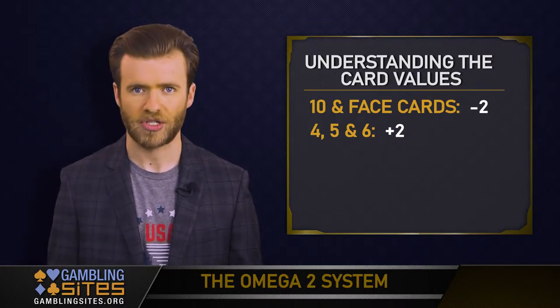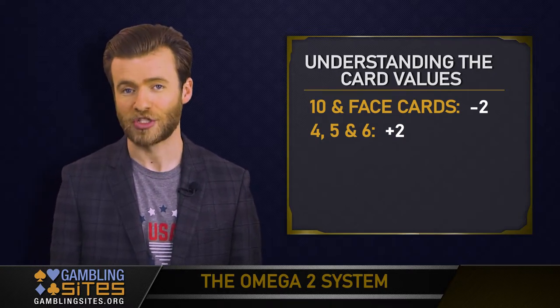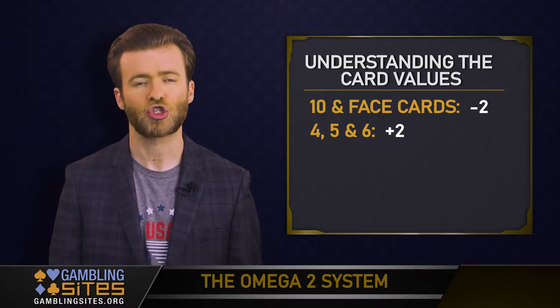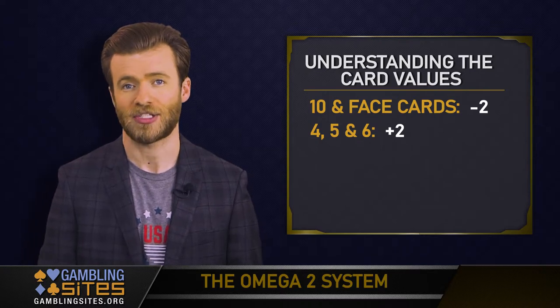Tens and face cards are obviously crucial to being able to get a natural blackjack, which is why they are worth minus two points. Meanwhile, the 4, 5, and 6 cards are so bad for the player to get that getting rid of them is worth plus two apiece.